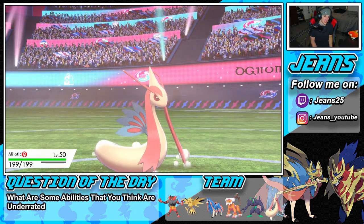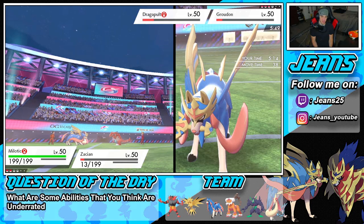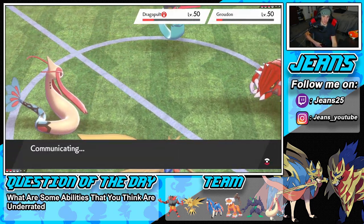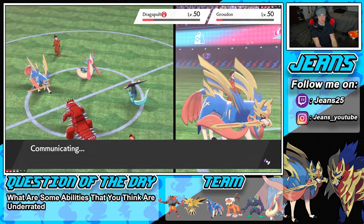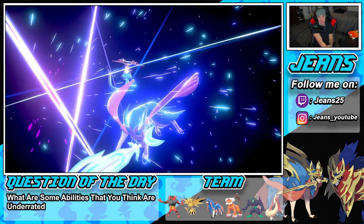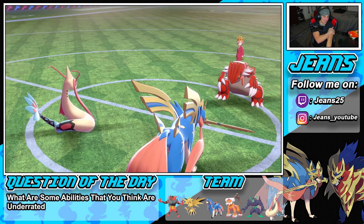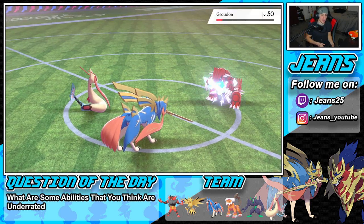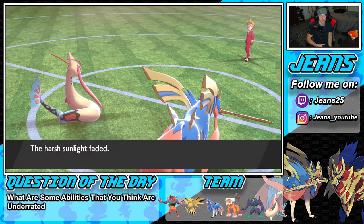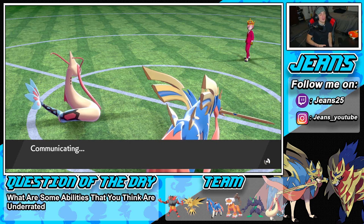Milotic comes in and I'm going for Icy Wind to slow things down. Behemoth Blade takes out Dragapult — he still has one more back-end Pokemon. It comes down to the wire. He brings out Charizard, and I'm going to try to take out speed with Milotic. Vine Lash chip damage fades — the sunlight fades! It's gone! Zacsian gets another turn — let's go! He brings out Charizard. It's essentially over. Behemoth Blade does a huge chunk of damage on Charizard.